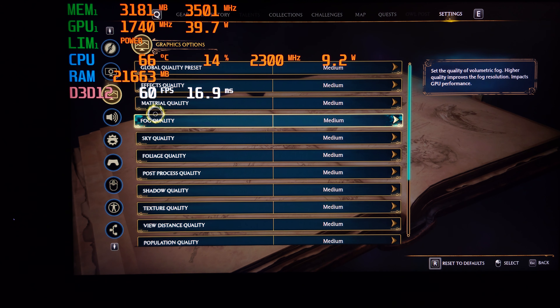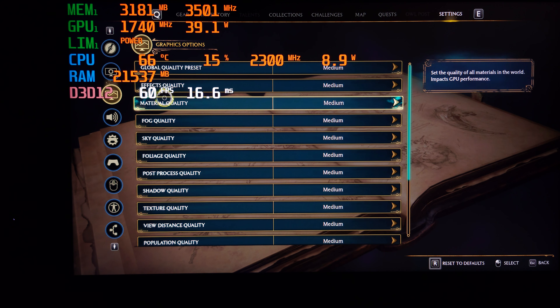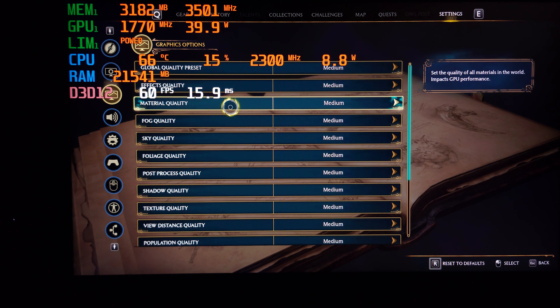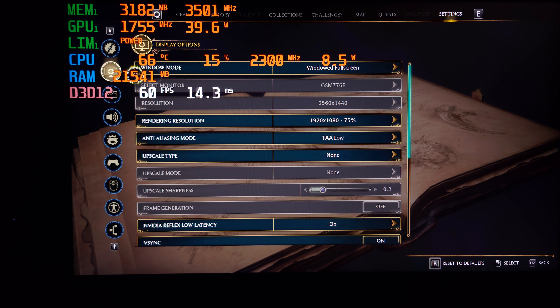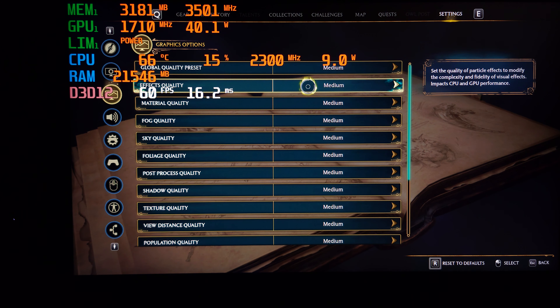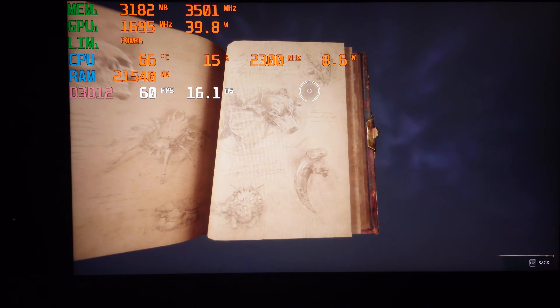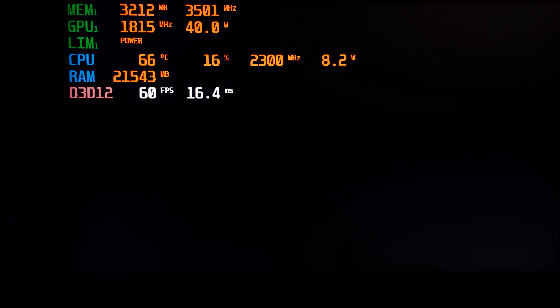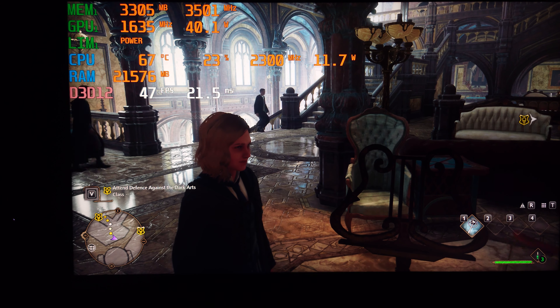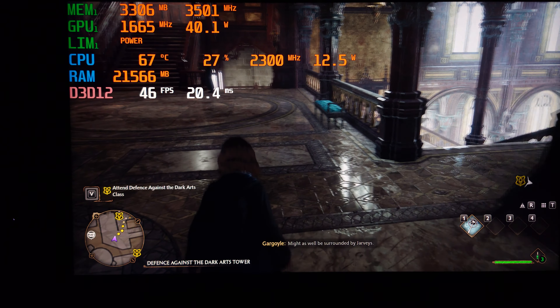Welcome to a new video. We are going to take a look at the performance of the Dell Precision 5550 in Hogwarts Legacy, playing at 1080p with the medium settings preset. This machine has the Nvidia Quadro T2000 graphics card, as well as the i9 CPU and 32 gigabytes of RAM. We are playing in Hogwarts Castle as you can see.